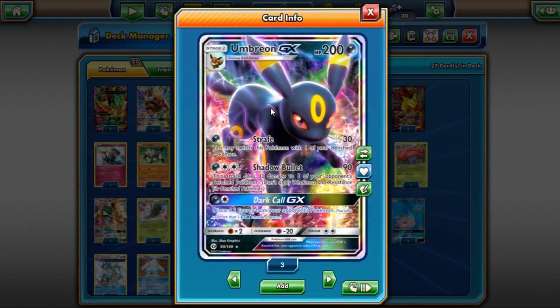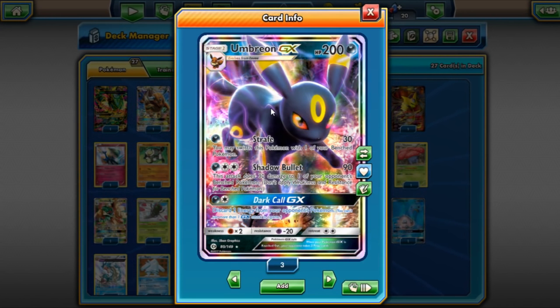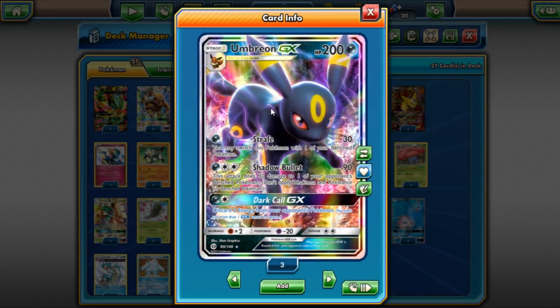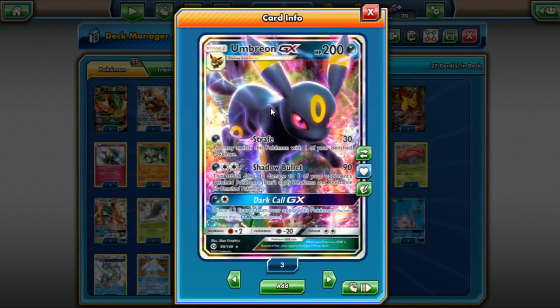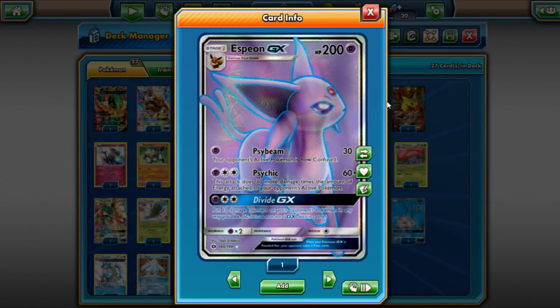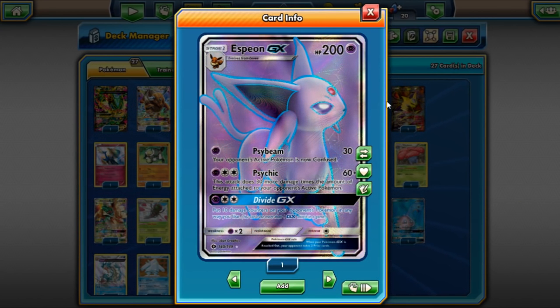Umbreon decks are doing good — mainly Umbreon Eeveelutions using hammers with Dark Call. Umbreon Espeon is also doing pretty good. Umbreon GX is holding up for what it is. I don't think it's a format-defining meta card like Dark Ray, but it's still pretty decent and people are still giving Umbreon GX a chance.